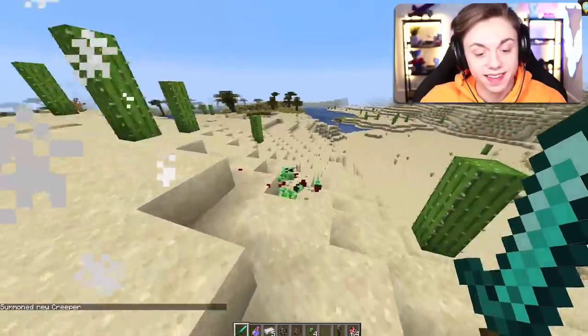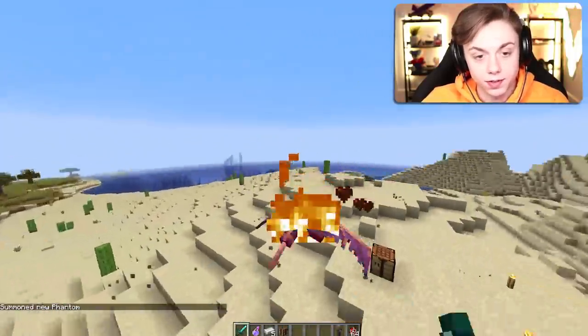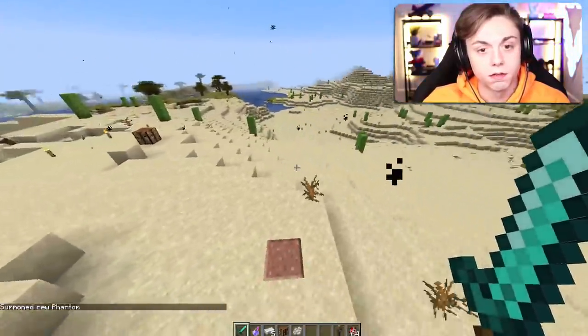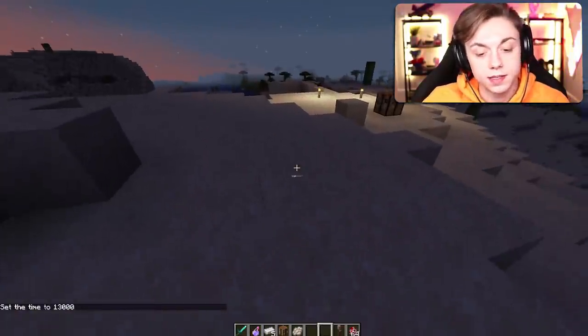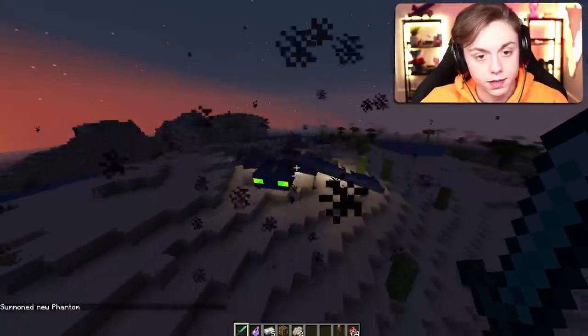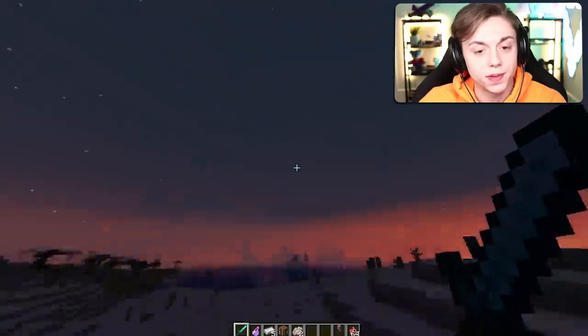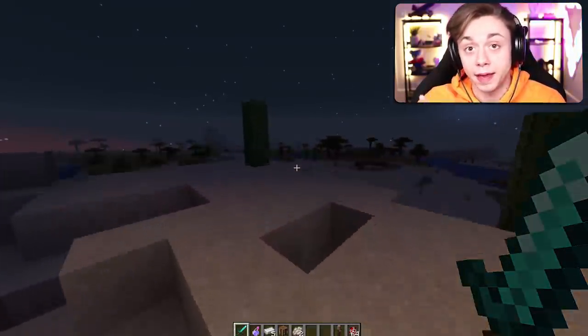Not today, creeper. Die, phantom — don't burn, let me kill you. What the heck was that? I just summoned it at night because I'm pretty sure it said I can get a phantom as a trophy — or not. I think that just might be the new death animation. They're all pretty unique, which I respect entirely.